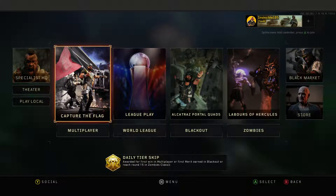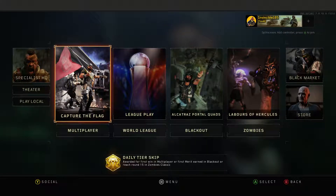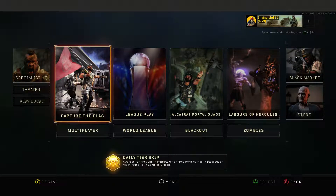Featured playlist updates for all consoles and PC. Improved matchmaking for domination - I guess that means joining games faster since it does take a while. Blackjack stash is now available, but only for PS4 for now - Xbox and PC will get it a week later, next Tuesday.